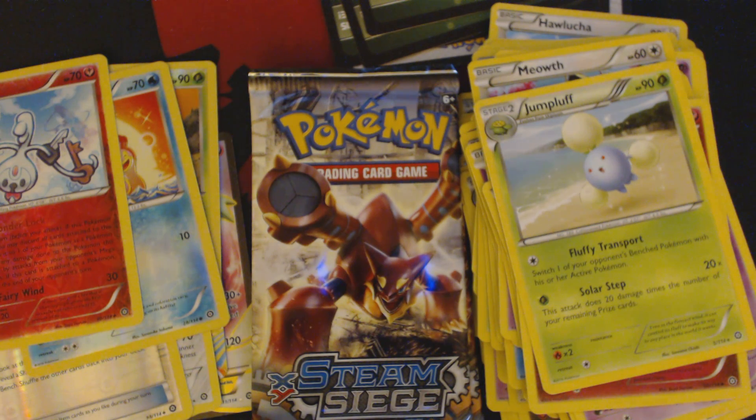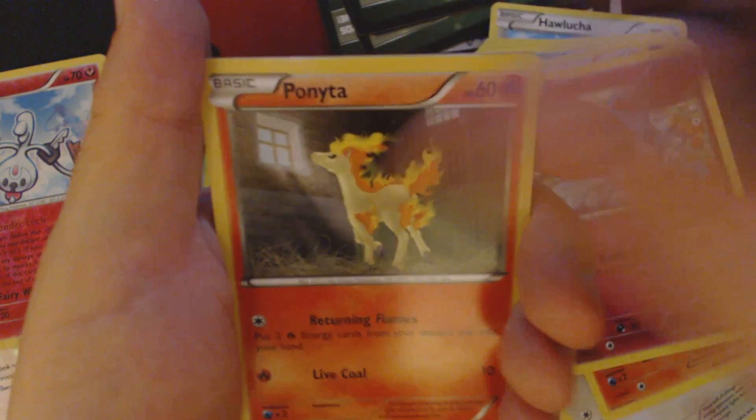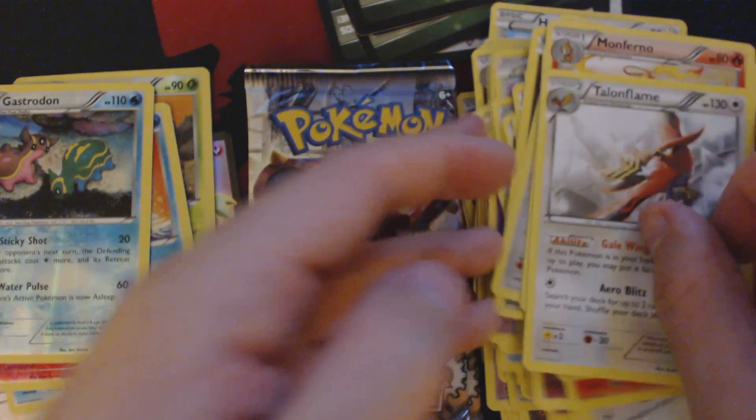Looks like we got three packs to go. Got us Rufflet, Litleo, Meryl, Bonita, Dino, Klang, Special Charge, Monferno, Reverse Hollow, Gastrodon, and Talonflame.